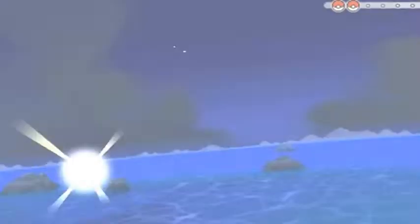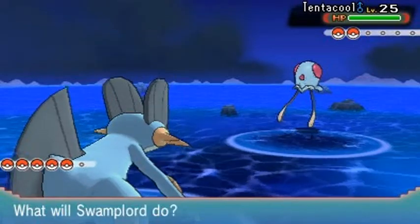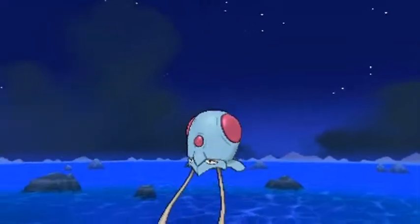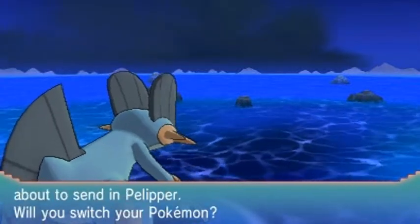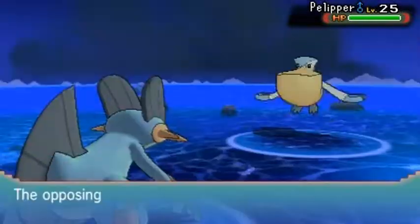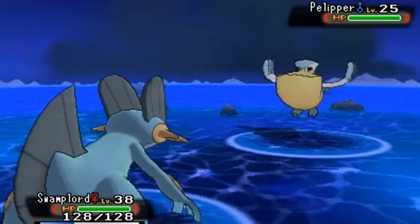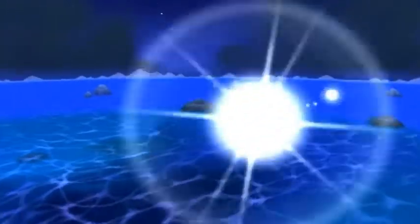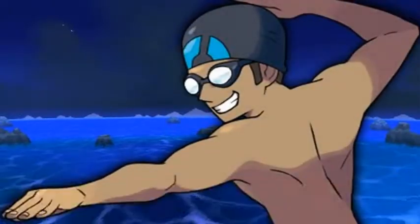He comes out with a Tentacool and I have the Pokemon for the job. Welcome back Swamp Lord — man, it's been a while! Let's go with Mud Bomb. I didn't train Swamp Lord further because I don't want him stronger than my original Pokemon right now. He comes out with a Pelipper next, so staying put with Swamp Lord. Rock Slide — of course the Pelipper uses Protect like a jerk. Rock Slide again — oh yes, easy peasy lemon squeezy! We defeated that trainer.